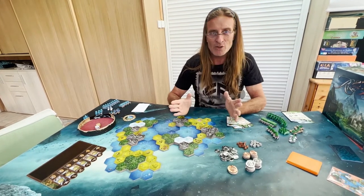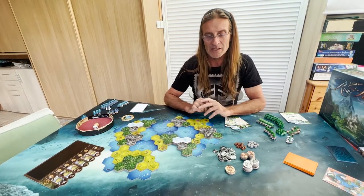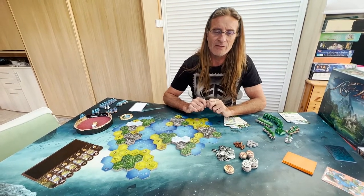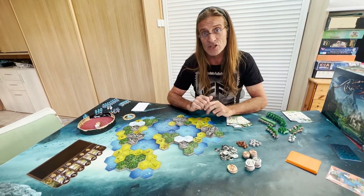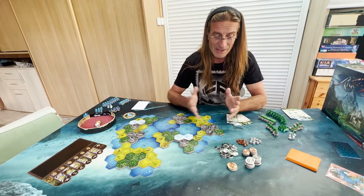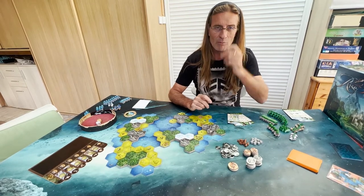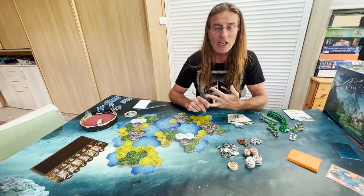When you play solo or cooperative, you have four different criteria elements that you can adjust for the difficulty of the game. The first one is how many NPCs — what I call an NPC is a non-player civilization. Maybe it comes from my role-playing background — NPC, non-player character — but here it's a non-player civilization. There are four different NPCs developed: the Barbarians, the Pirates, the Illuminated, and the Cliffwalkers.